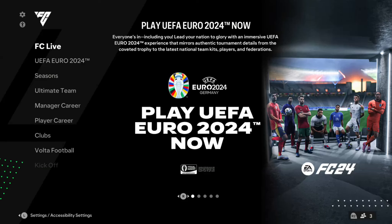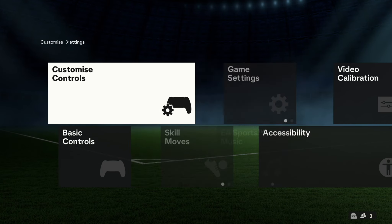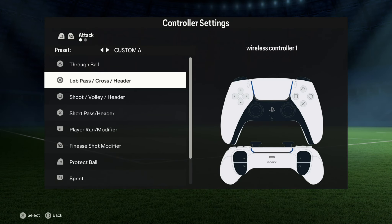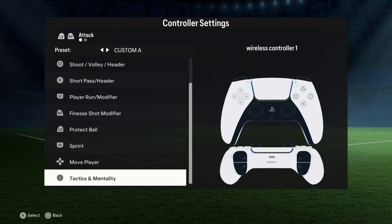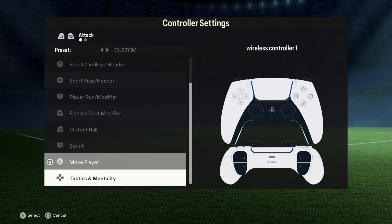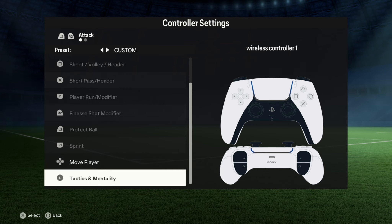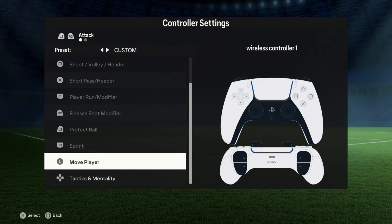I just jumped off UFL and this is FC24. If there's anything that needs to be attended to ASAP, it's this: if you go to Settings and Customize Controls, I move my players with the cross button — not the analog stick. UFL needs to sort this out ASAP, because not a lot of players enjoy playing with the analog stick, so they need to sort this as quickly as possible.